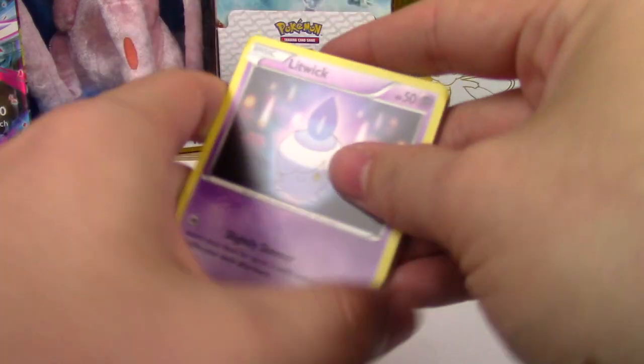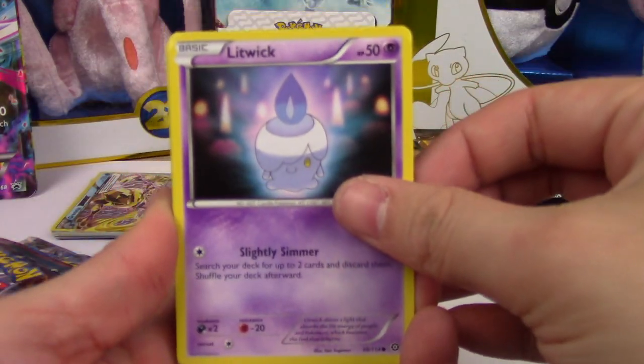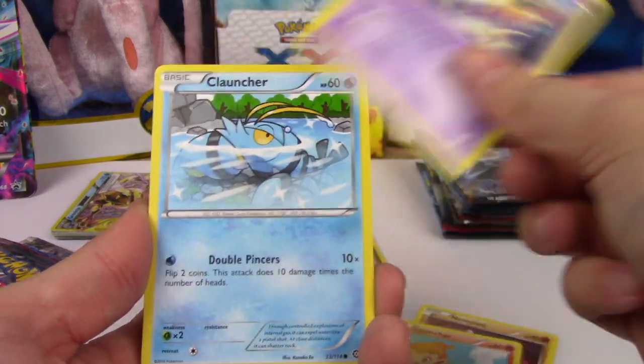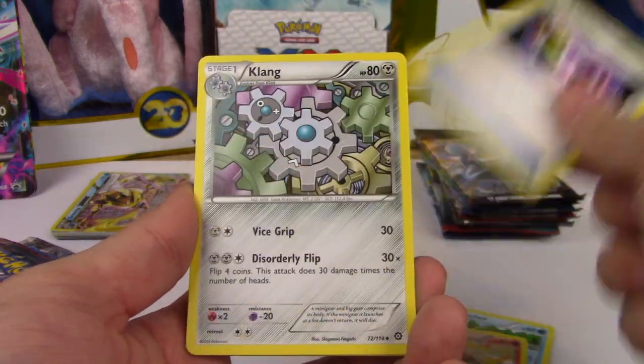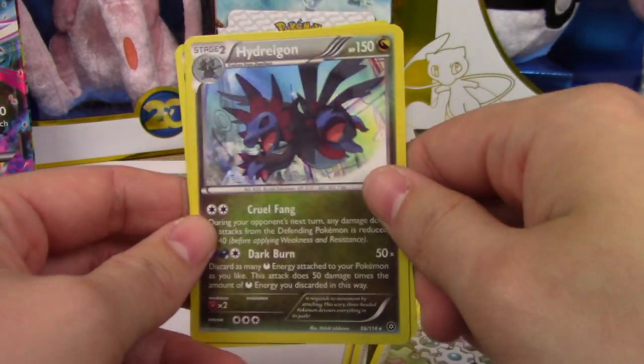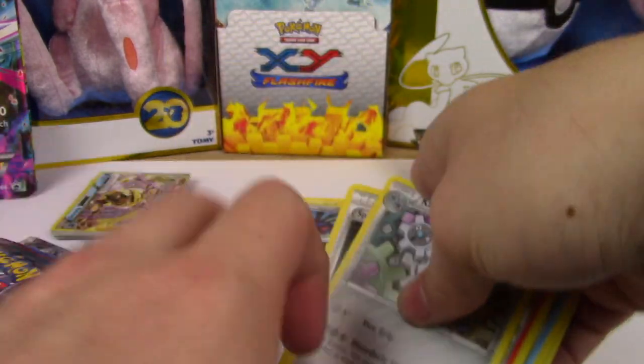Steam Siege. We have an opportunity for Sycamore, Litwick, Nosepass, Chimchar, Nidoran, Clauncher, Monferno, Special Charge, Nidoran Reverse, Hydreigon Hollow Rare. Not bad at all.